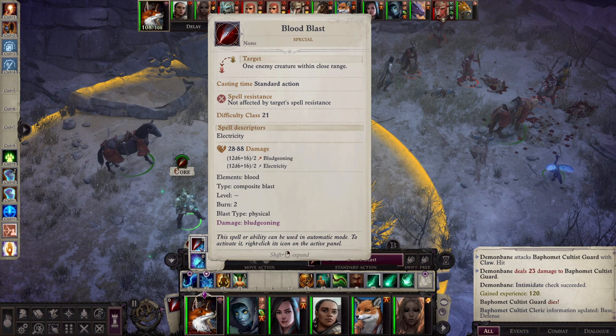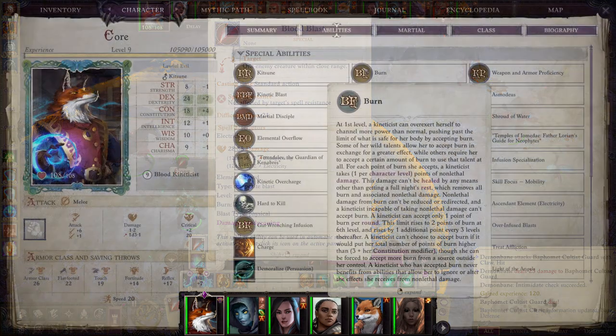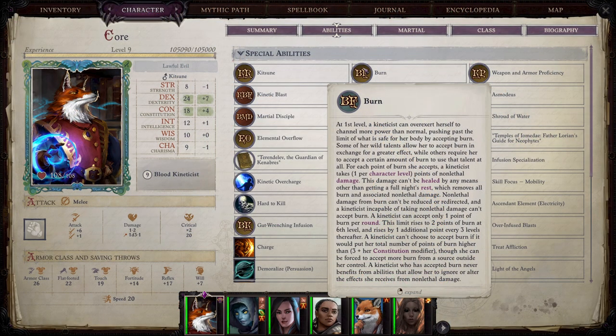You might think composite blasts are just baseline better than regular blasts, and while damage-wise that is certainly true, that's where we start looking at a concept called burn. In order to keep kineticists from doing just insane amounts of damage and to make them a little more interesting, we have burn. Burn is when the kineticist is overexerting themselves to channel more power. Everything a kineticist does costs burn, however those costs can be reduced even down to zero, mitigating the effects of burn through various means.